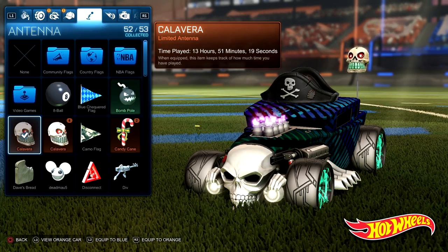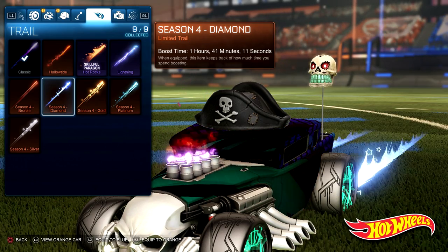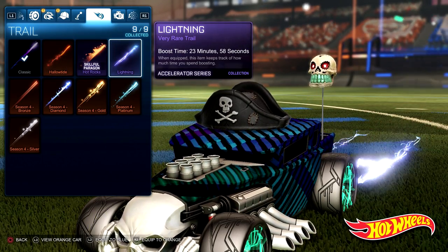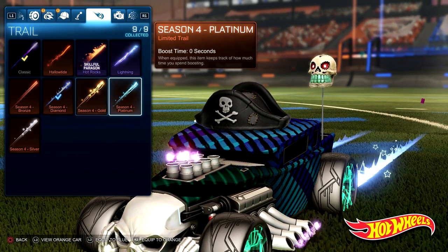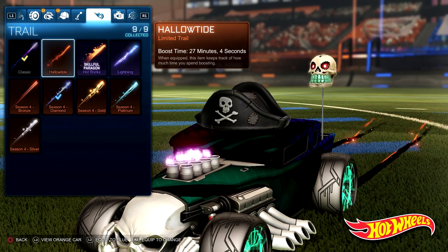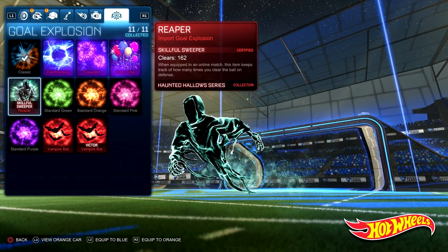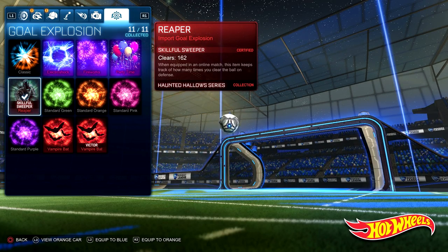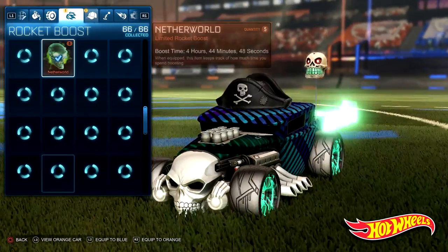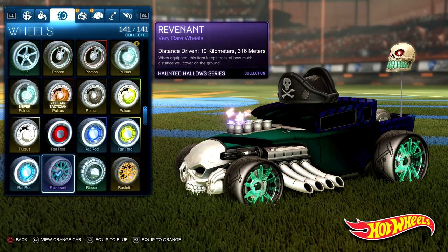I'd also go with the skull antenna, same as on the pumpkin mobile — I think that's the best match. For the trail, I don't have anything that's a great fit. You could go with the Hallowed Tide, or maybe some of the blue ones — I have the Season 4 Diamond which I think is at least a decent fit. Let me know in the comments if you think Hallowed Tide or Season 4 Diamond is better, because I'm still torn on it. Last but not least, we have to use the Reaver boost — undead pirate, no doubt. The Reaver has that spectral color that matches the Revenant wheels and the 20XX decal.